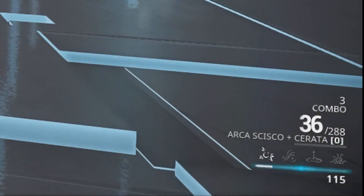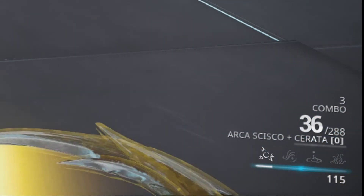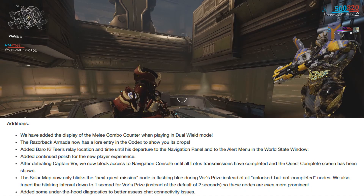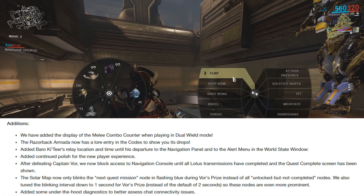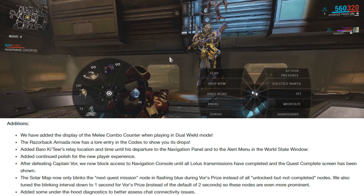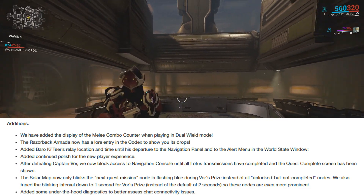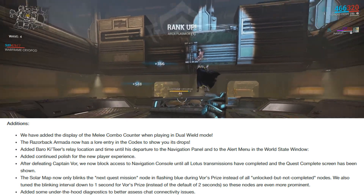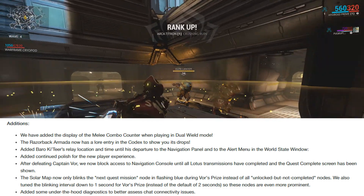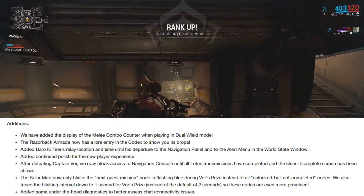They added a combo counter to the HUD when using the dual wheel glaive and pistol mode. Baro Ki'Teer will now have a navigation panel and an alert panel when he's hanging out in the relays every fortnight. They've also made a few changes to the new player experience, such as blocking access to the navigation after defeating Vor for the first time, so Lotus can inform players on the quest tab. They also edited how quest nodes will be lit up when a new quest node is available.